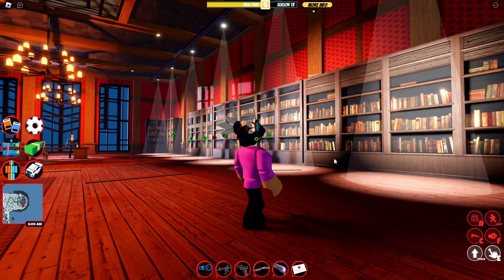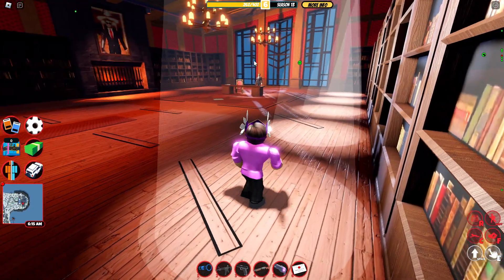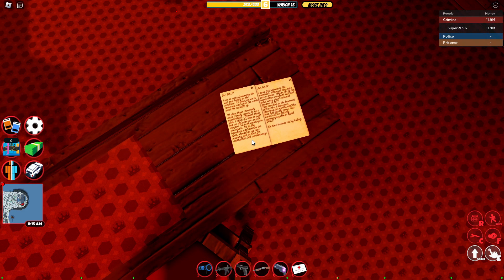Down in the main boss battle area there are more things than you'd think. If you enter the spotlights it actually slows you down, which is kind of cool and makes it easier for the CEO to get you.